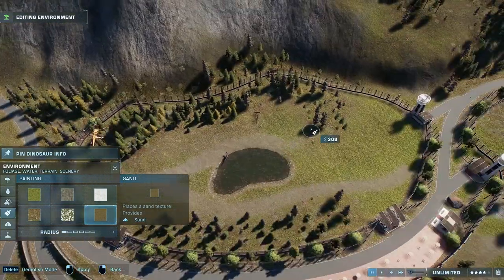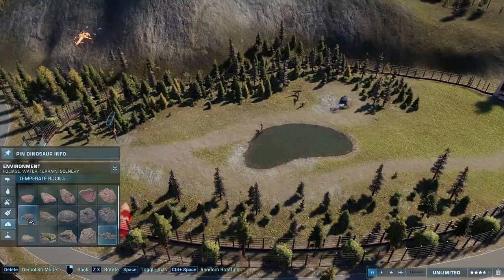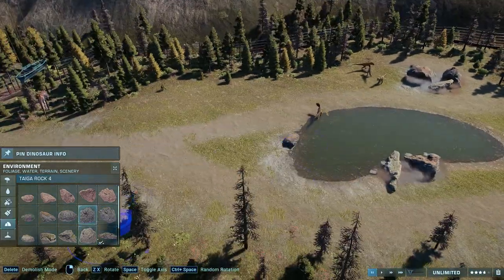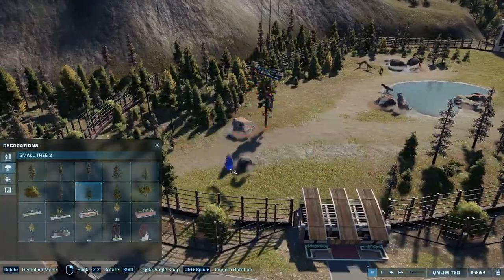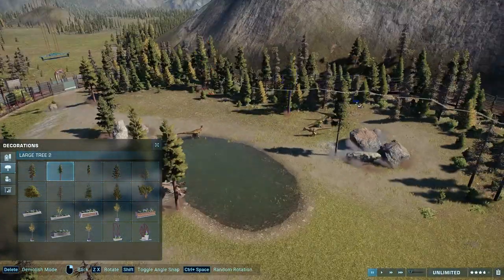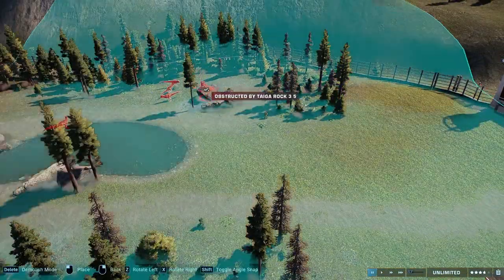A lot of my landscaping is randomly placing different tree varieties all over the place to make the forest look a little bit more thick and lush than just the terrain brush or foliage brush does. But in between the habitat fences is more of an intentional, purposeful landscaping — plant every other tree, bush, tree, bush — stuff to look nice.